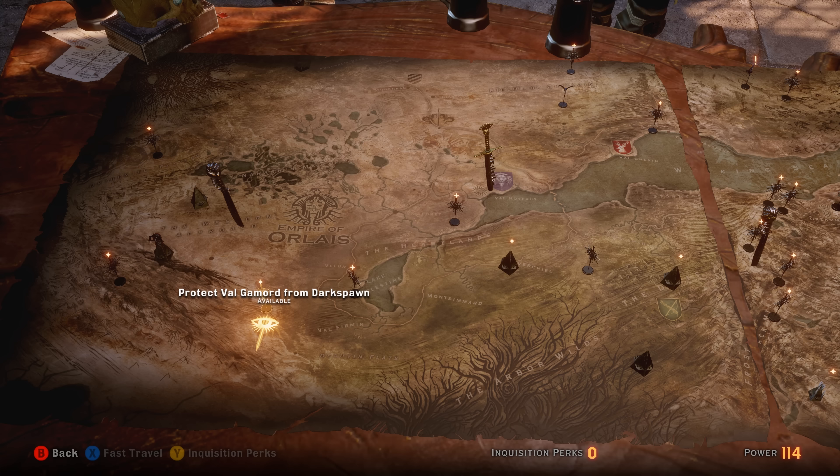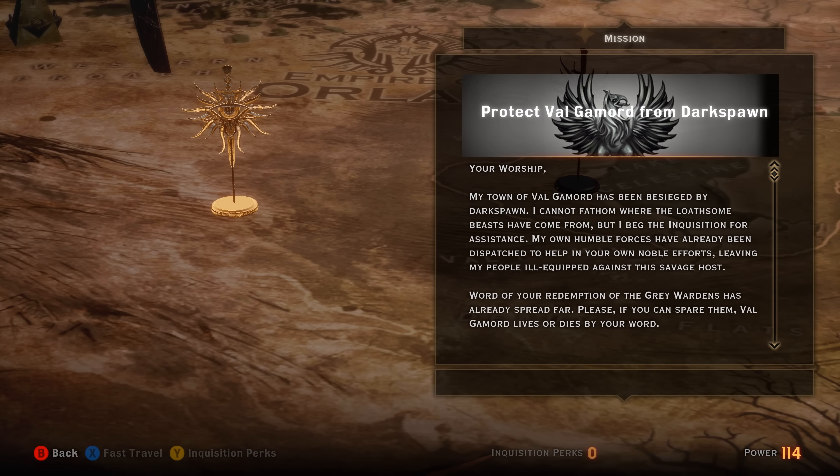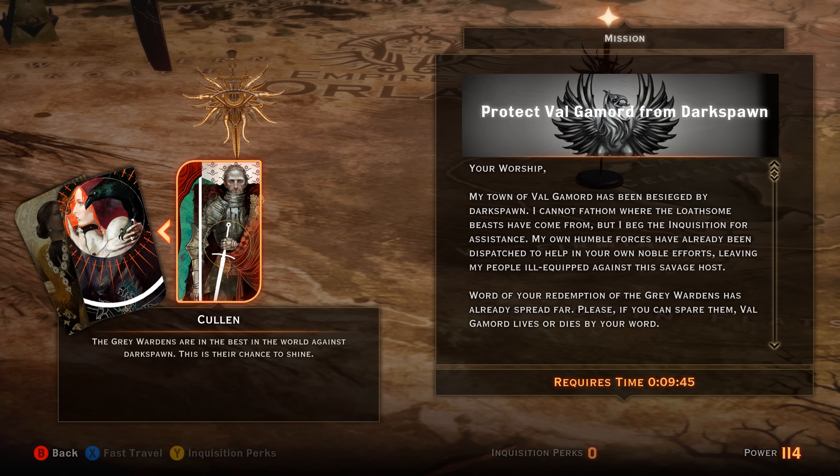If you choose to ask them to help the Inquisition and conscript them, when you come back to Skyhold and go to your wartable, you're going to have a wartable operation on the left-hand side of the map on the Orlais side called Protect Valgamord from Darkspawn. The chief goal in making decisions with these wartable operations is to engage the Grey Wardens and lose as few of them as possible, so you have enough left to complete the final wartable operation.